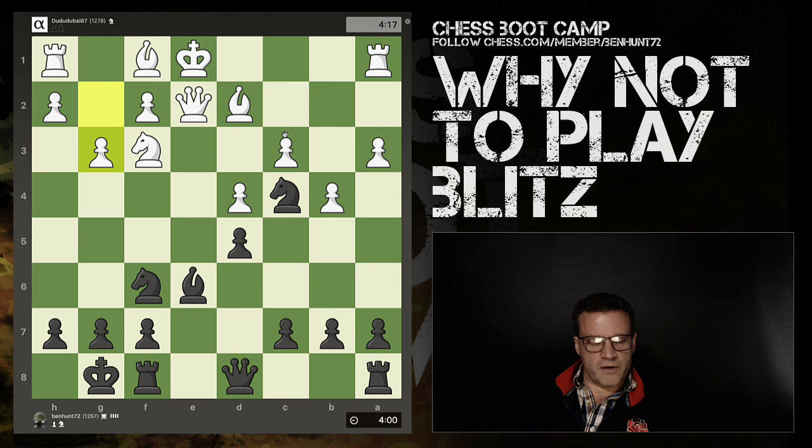Four minutes and I'm already castled and have practically completed development - I've made good progress. I have a nice square there for my knight. Now the bishop has pinned the knight - it's one of only two pieces that can block there - so I'd like to throw this in and make him think a little bit.